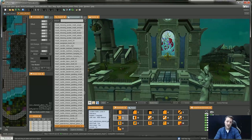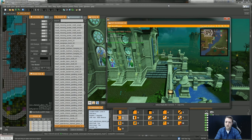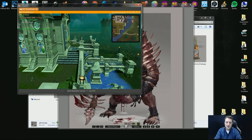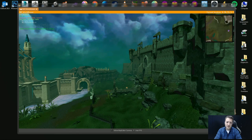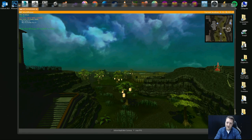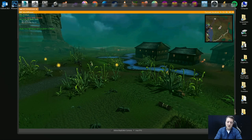MapEd lets us do pretty much anything — I can change the height, move buildings, move things around, add lights. The interesting thing I wanted to cover is we've got a brand new view inside of MapEd, which is the NXT view. This is fantastically useful because it's basically a portal into the NXT engine with seamless navigation. I can fly anywhere I want — currently I'm flying around in Patadomus, but I could fly into any other map square. If you're checking bugs or want to see how things are working, you can just plug in an Xbox controller and fly over the entire game world knowing what you're seeing matches what's in client.